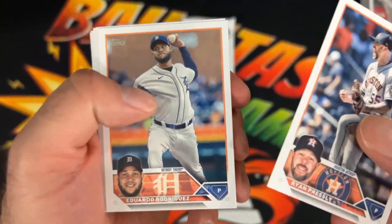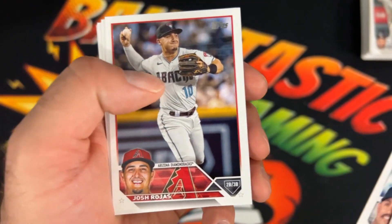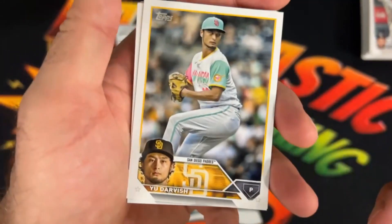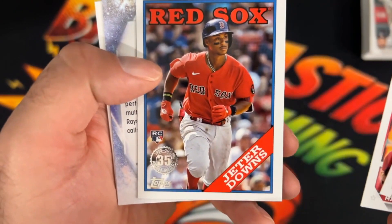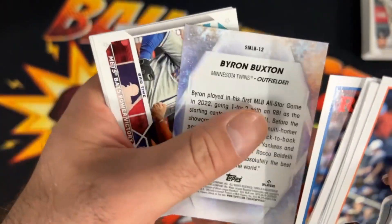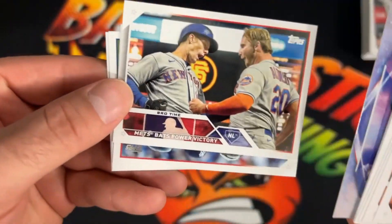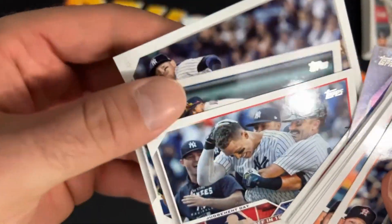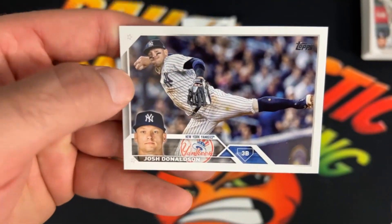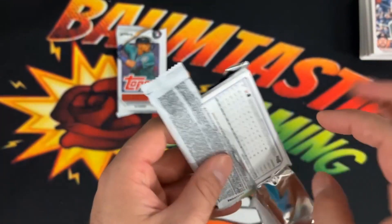Pack number five — Ryan Presley, Rodriguez, Cooper, Duren, Nestor Cortez, Josh Rojas. Yu Darvish — those are interesting San Diego uniforms. Jeter Downs, Red Sox. Byron Buxton — I haven't heard of him. I've definitely been falling off on my baseball lately. Aaron Judge, just like a little walk-off card. And then Josh Donaldson. I believe this is the last regular pack; we'll get the promo in that seventh pack.